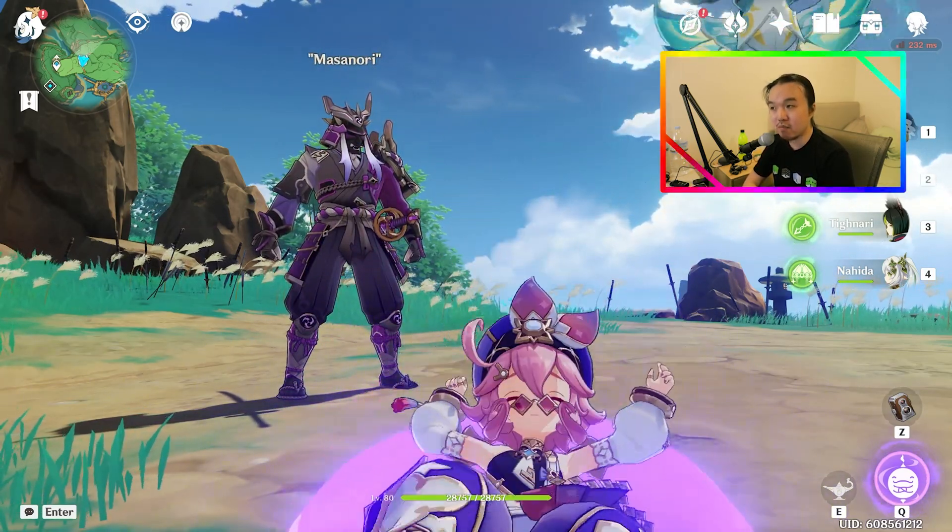You could also use her in Hyperbloom teams, where she becomes the Hyperbloom trigger. The thing about her ICD on her ult is that yes, it's completely scuffed if you're trying to do aggravation purely from Dori's ult. But if you try Hyperbloom shenanigans with Dori's ult, it ticks really, really quickly. You could potentially run Double Dendro, Nahida, and Dori, and get quite a lot of Hyperblooms happening. Zajjaf actually demonstrated that, and I'm pretty impressed. Maybe one day I'll set up a full EM Dori and just pop off with Hyperbloom shenanigans.